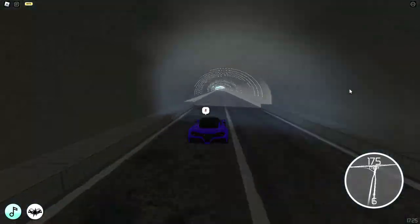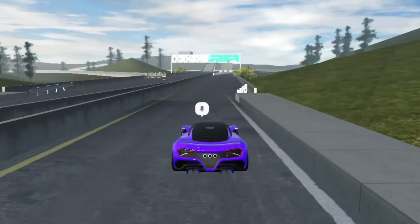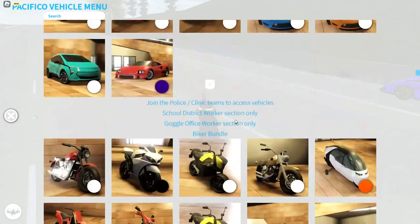I only recommend going 300 miles per hour on the highway because you will otherwise crash. Anyways, we're here at the highway — let's see the top speed of this thing: 302 miles per hour. The second car is an Acura, but I'm not sure which one.